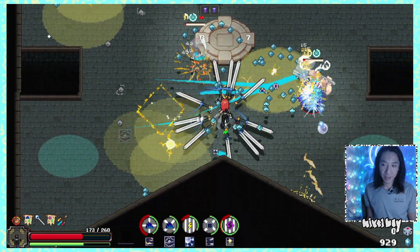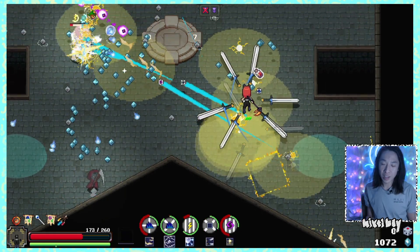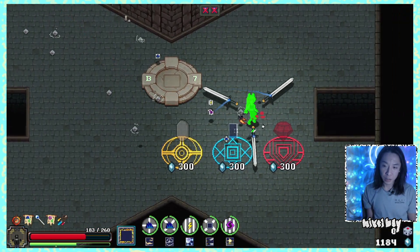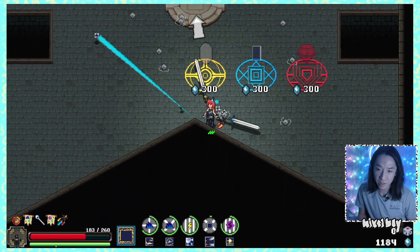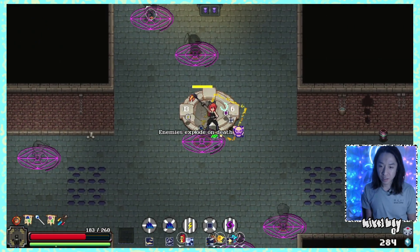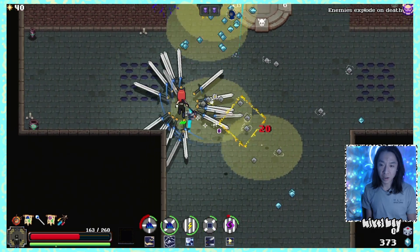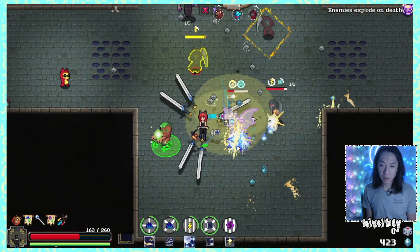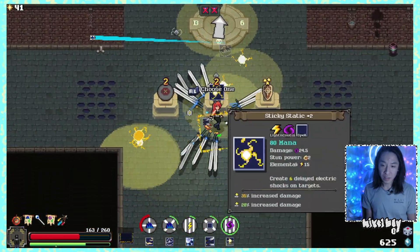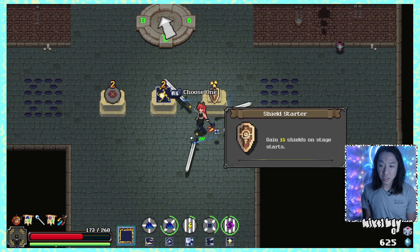This is so easy. This is like in Binding of Isaac, if you get tech X plus a whole bunch of strength ups and you also have telepathy, you're basically invincible — you just charge up your thing, walk into a room and blast it, kills everything in one shot. That's how I feel right now in this game. Create 6 delayed electric shocks on targets. 15 shields on stage start — does that stack? I'd rather take the sticky static.